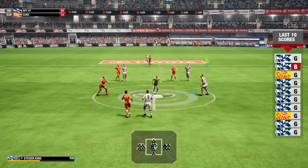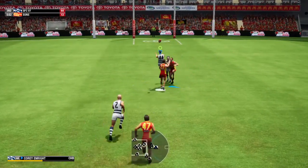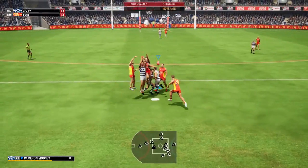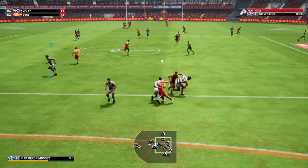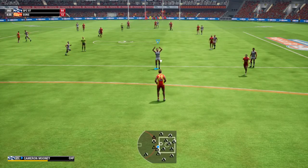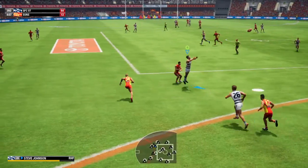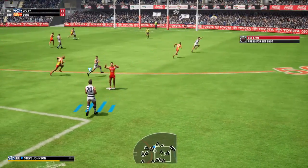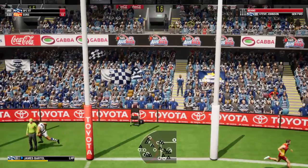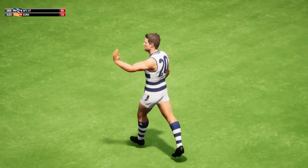The Suns are doing a great job of applying pressure and creating turnovers — it's allowing them plenty of opportunities, they just need to convert those into scores. Doing well to intercept that kick, looks to move it by foot. Nobody can hold on here. Thompson fends off the tackle — Thompson was taken high in the tackle. Slams it on the boot, takes a simple grab. It's offline. The home team lead by 53.